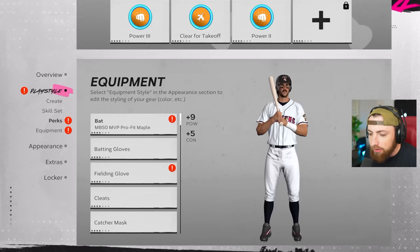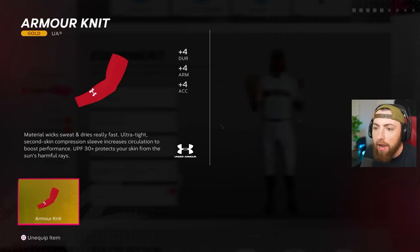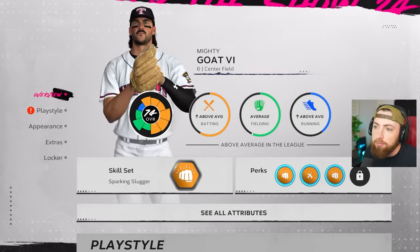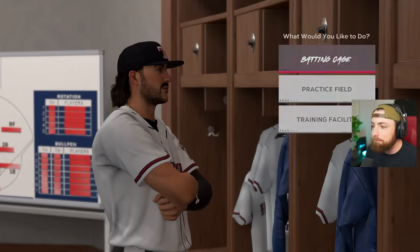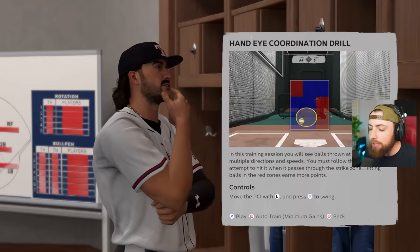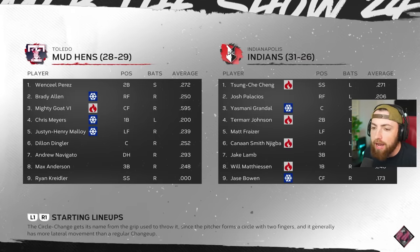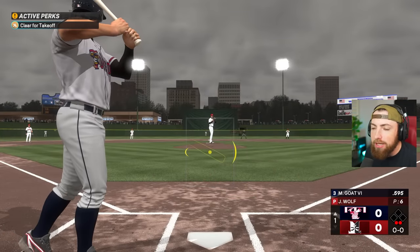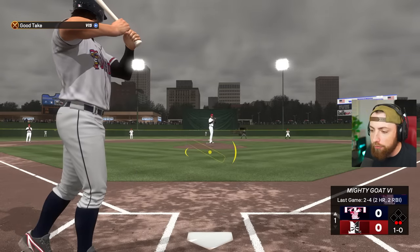I did forget to put this on a few episodes ago — how do I go to equipment? There it is: the arm sleeve, which gives you four arm strength. Now, I know there's a diamond one that gives you five arm strength, but it's literally like 30,000 stubs and the gold one was like 2,000. So for a 28,000 stub difference, I don't think it's worth it. But if I ever need one extra arm strength, I guess I'll put on the diamond one. Until then, we're gonna rock out with the gold one.